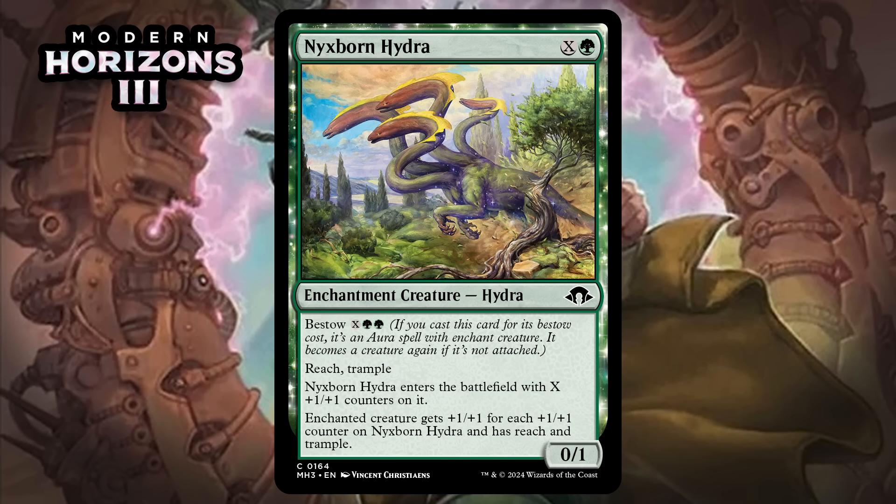Next up, it's Nyxborn Hydra, which for X and a green is a 0/1 enchantment creature Hydra at common with bestow X and two green. If you cast it for its bestow cost it's an aura, and it becomes a creature again if it's not attached. It's got reach and trample. It enters with X +1/+1 counters, and the enchanted creature gets +1/+1 for each counter on Nyxborn Hydra and has reach and trample. It'll basically never feel super efficient, but it scales all game long and can make a big impact — like in the late game when you have a bunch of mana and can bestow this onto something to suddenly have lethal damage out of nowhere. You can also just play it as a creature, which still isn't that efficient but isn't a disaster. As with most bestow cards, putting them on a creature first is best since if that creature dies you still keep the creature. The fact it scales all game long in green, which is good at producing mana, makes it fine. I'm giving it a C.